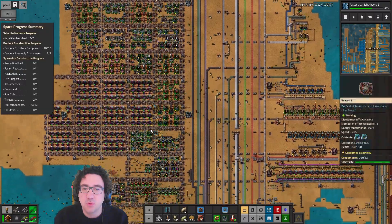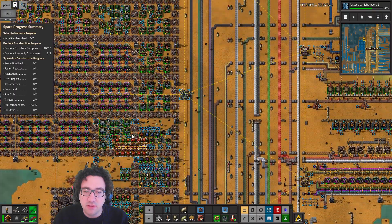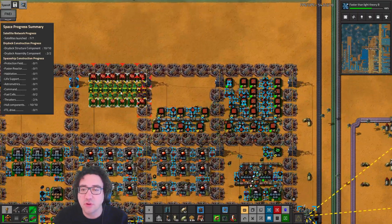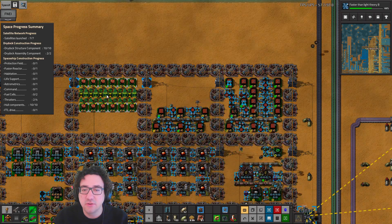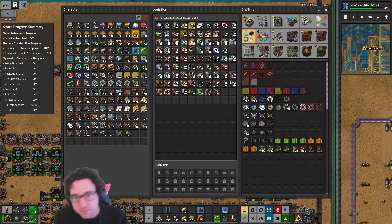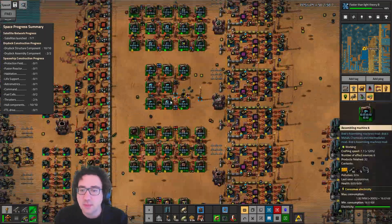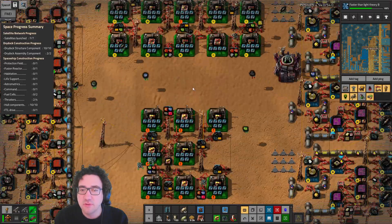We could do that up there — that makes sense. Let's just grab a bunch of these and plant that over here. Oh, that doesn't work — that's kind of unfortunate. Let's just do it over here. It is gonna eat a ton of modules — if we look at prod modules, you guys are gonna eat a lot, so that's kind of the issue.